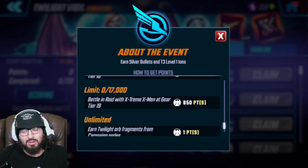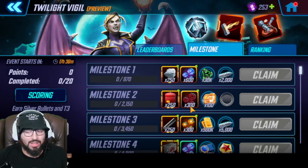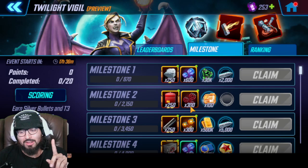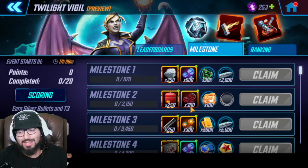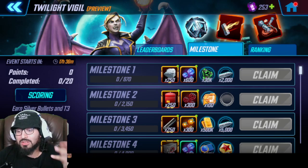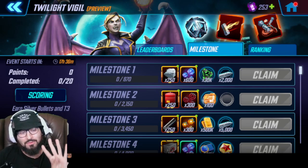We did some math - the number of raid attacks required to max a milestone point, given to me by Sayknee and Nemesis Gaming, big shout out to them: with one G19 character you'll be doing 20 attacks; two G19 characters is 10 attacks; three G19 characters is 7 attacks; four G19 characters is 5 attacks; and five G19 characters is 4 attacks.